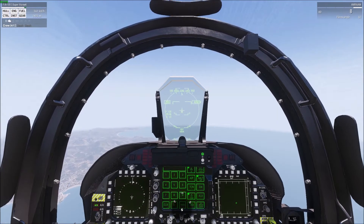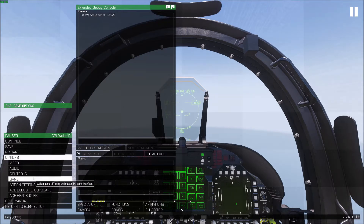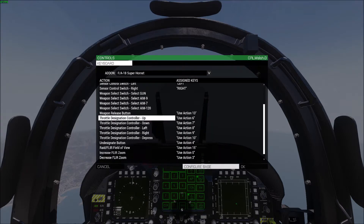We're going to take a look at AMRAMs. We need something bound here that's pretty important. Options, controls, configure add-ons, Super Hornet - you need to make sure that you have bound throttle designation controller up, down, left, right, and depress.